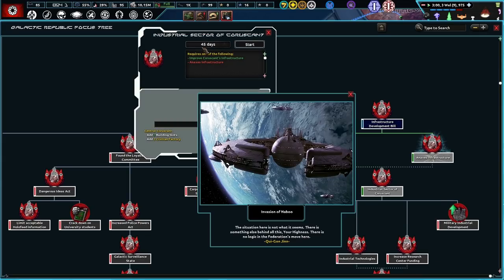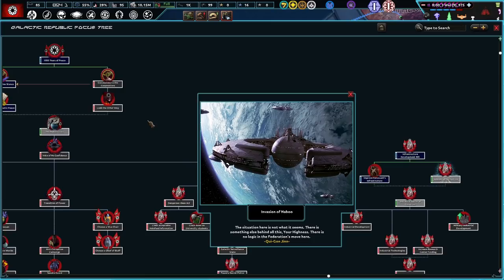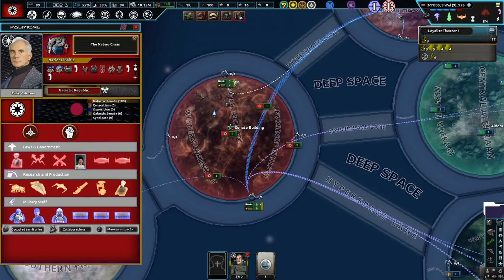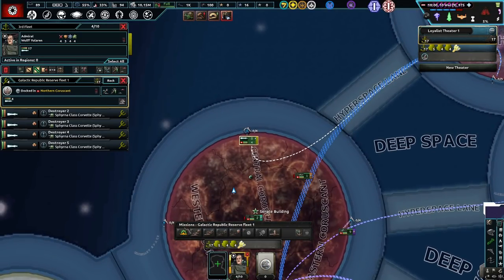Industrial Sector of Coruscant. Invasion of Naboo! The situation here is not what it seems — there's something else behind all this, Your Highness. There's no logic in the Federation's move here. Hopefully I don't get this copyrighted content demonetized, but we'll see what happens.